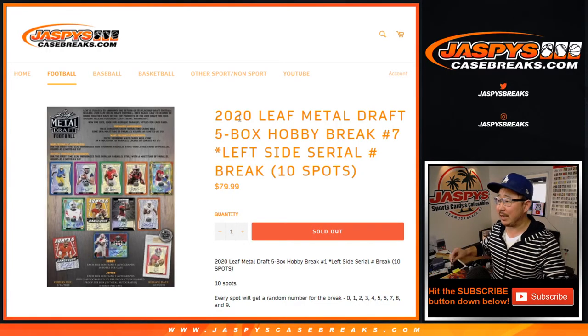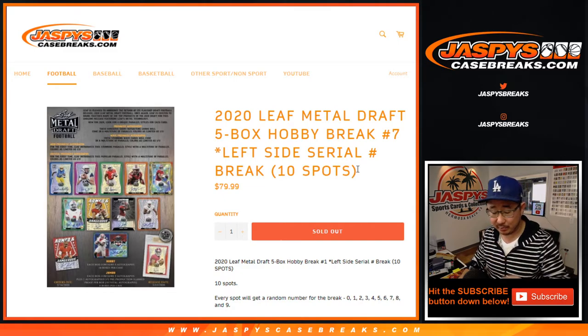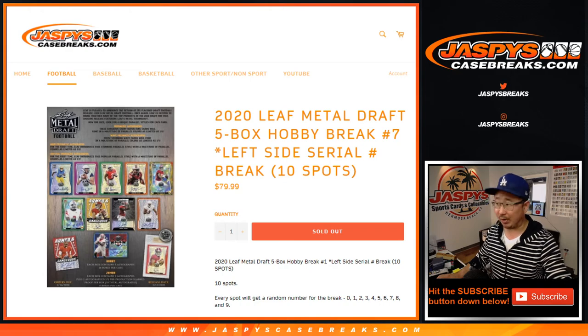Hi everyone, Joe for Jaspi's CaseBreaks.com coming at you with 2020 Leaf Metal Draft Football. Five box, left side serial number break, number seven. It's basically a random number block break, just branded differently.